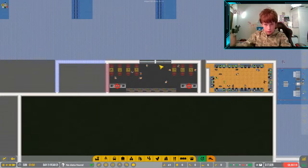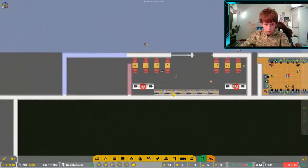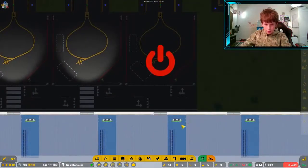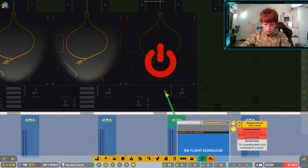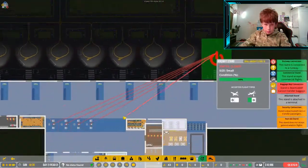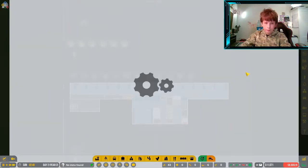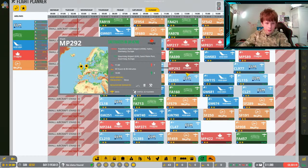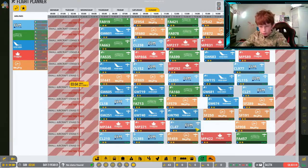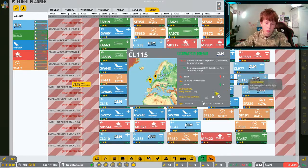Let's get rid of that — I'm going to delete this room. This stand is here, so let's connect it to the baggage bay and turn it on. Now we have another stand which doesn't have flights in it yet but will do soon.